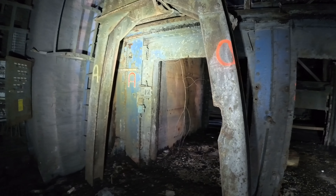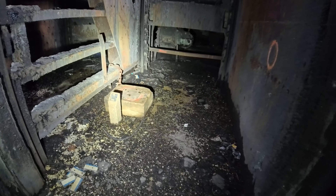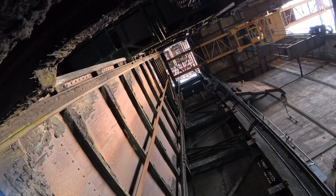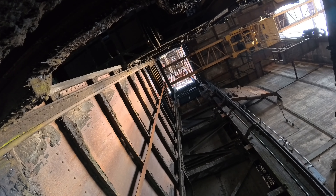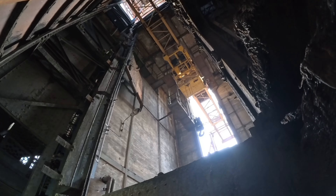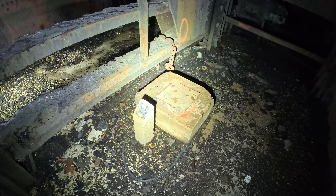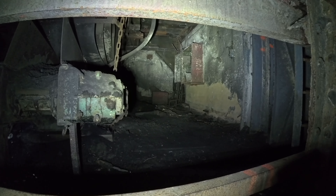Kann das der Fahrstuhl sein? Ist das vielleicht der Fahrstuhl, der die Arbeiter runtergefahren hat? Hier ist auf jeden Fall noch so ein Wächterhäuschen. Wobei, dann wäre hier nicht... Guckt mal da hoch – das ist ja mal richtig krass. Heftig. Hier war noch ein Kran drin hängen. Das hier war definitiv kein Aufzug – sonst hättest du hier diese Platte auch nicht drin. Übelst spannend.